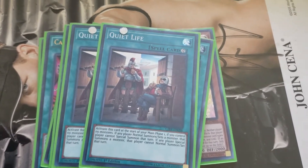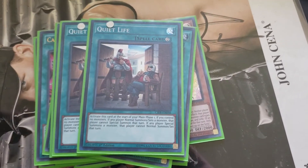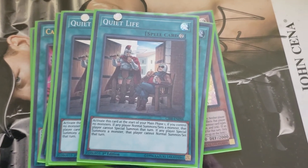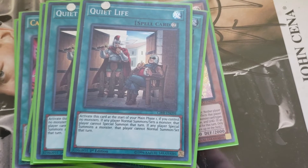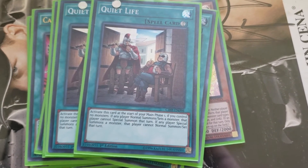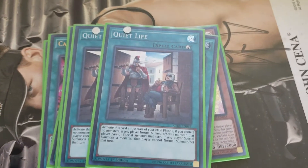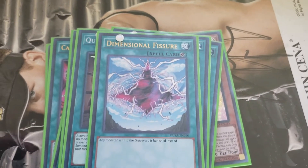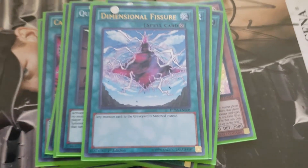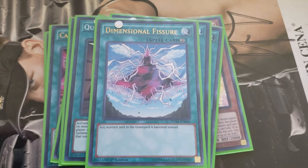Double Quiet Life. This card and an Inspector Border is a very nice soft lock for the deck. Basically what this one does — first of all, you have to activate this first, so if it's in your hand be sure to activate it first, otherwise it's useless to you. Basically it makes it where your opponent has to either choose to normal summon or special summon — he cannot do both. And one of Dimensional Fissure. A lot of decks are using graveyard effects nowadays, so I like to main this. I have a couple of other cards for those type of things in the sideboard, but I main this and one other card just for that.